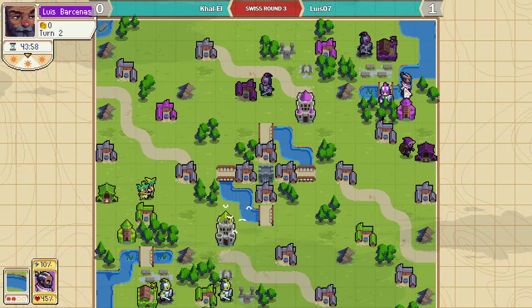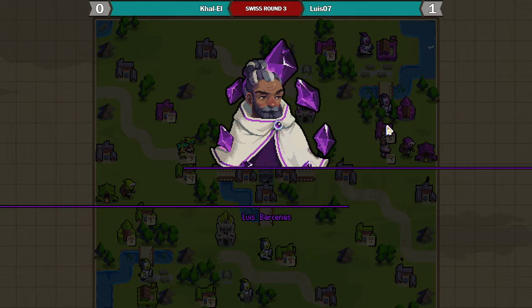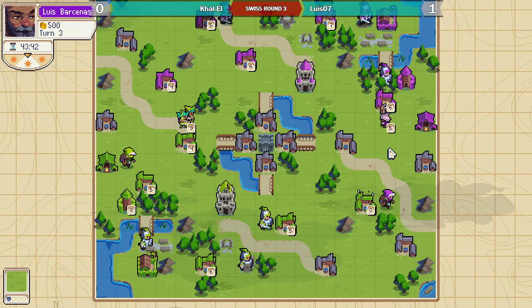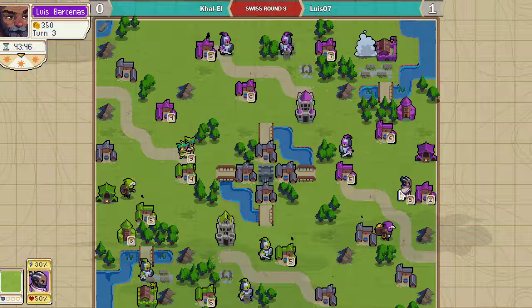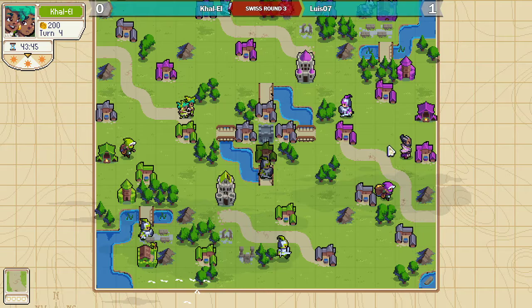Emmerich will have options to heal later on and not really lose from not going anywhere. On this turn, Emmerich will move forward, capture the village, and then heal off the newly captured — oh, actually he doesn't, he goes for something else. But that was an option if you wanted early healing.